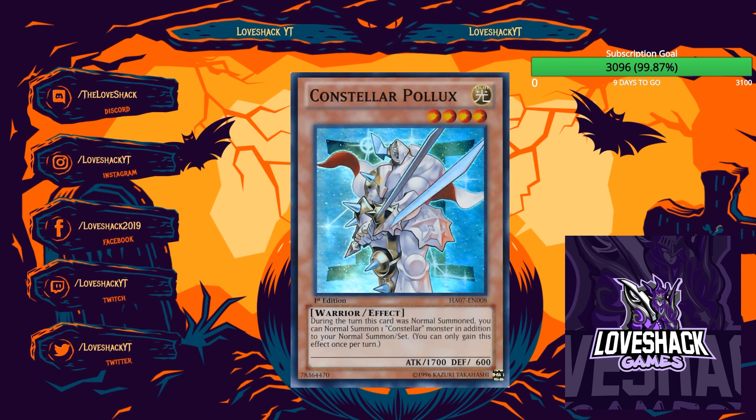Constellar Pollux is definitely going to be a three-of. During the turn it's Normal Summoned, you can Normal Summon one additional Constellar monster. This effect doesn't activate — it's a lingering effect that takes effect as soon as it's placed on the field, so it can't be negated by Impermanence. Back in the day, opening Pollux with Kaus or Tanki let you immediately put a play on the board. This will definitely still be a three-of card.